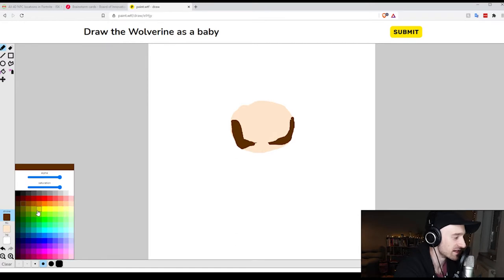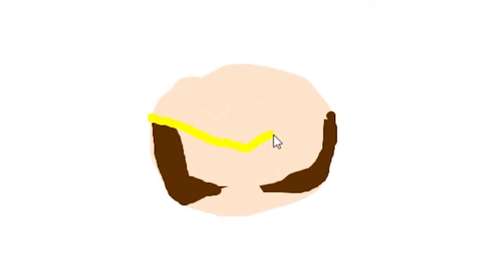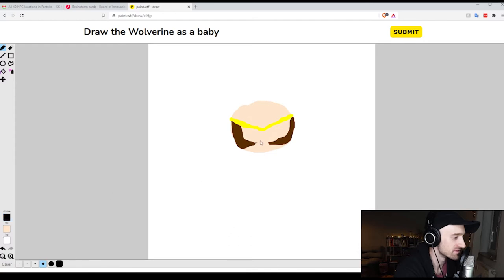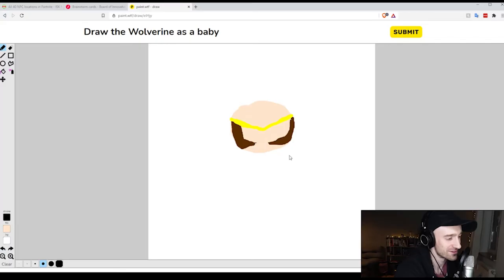And then Wolverine's also got a yellow mask. We need to give him a yellow mask here. There we go — this is going to be his yellow mask down to his nose right here. And then he's got a mouth of course, so let's give him a mouth. Should he be sad? No. Wolverine's angry. He's got to be.